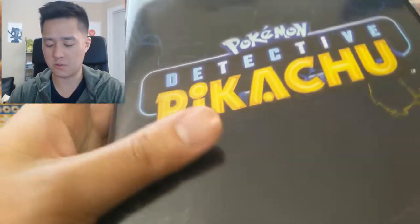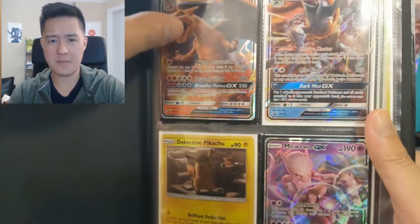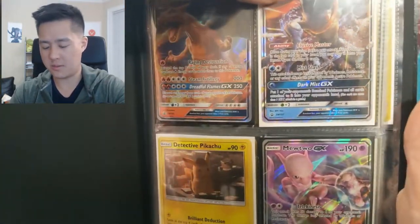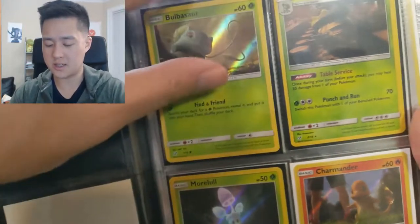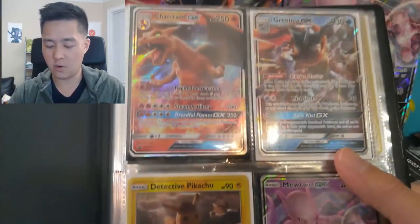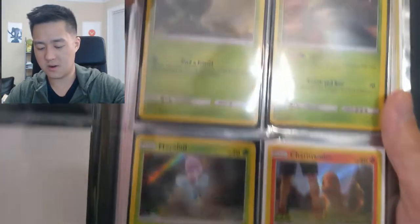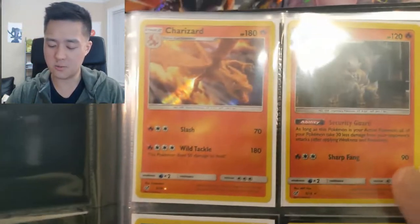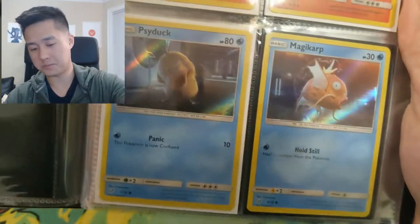I wanted to quickly show off the portfolio — they call them folios or portfolios. If I manage to complete another set after the giveaway I'll probably put it in one of my other binders. This binder has a lot of space so I kind of just use one side to show off all the cards. There are 18 cards and then four promos, so I started with those because that's where the GXs are, so I don't have to look too far to find them.